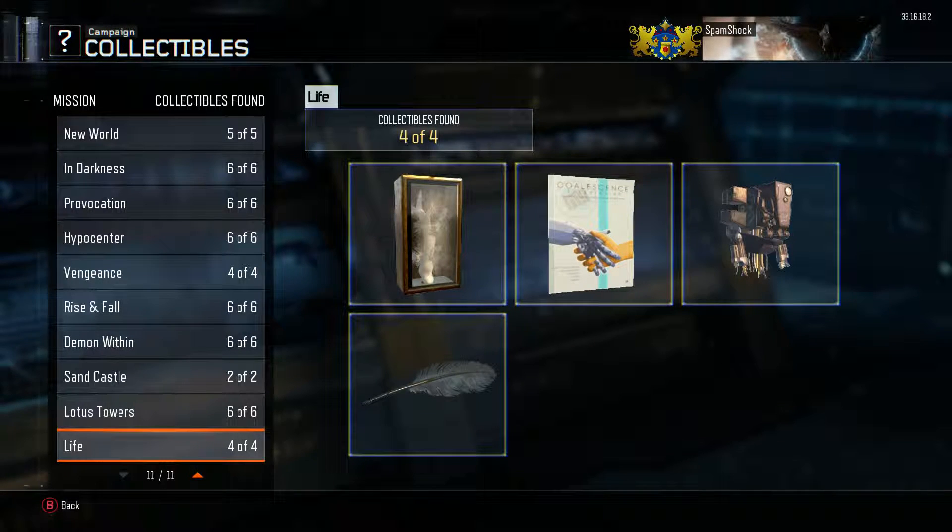What is up ladies and lads, it is Spam and we finally got to the end of getting all the collectibles. We are on the last mission which is called Life and there are 4 collectibles on this mission.